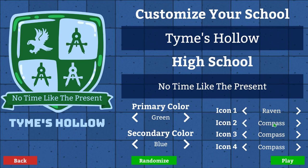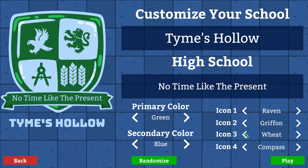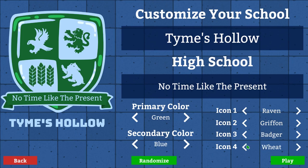Not an eagle, a raven. Not a harp — a griffin maybe, sure. Wheat, no, not sun, snake, pillar, pine. Badger — let's go with the badger and a snake. So those are the four houses of our school. Let's go ahead and hit play.